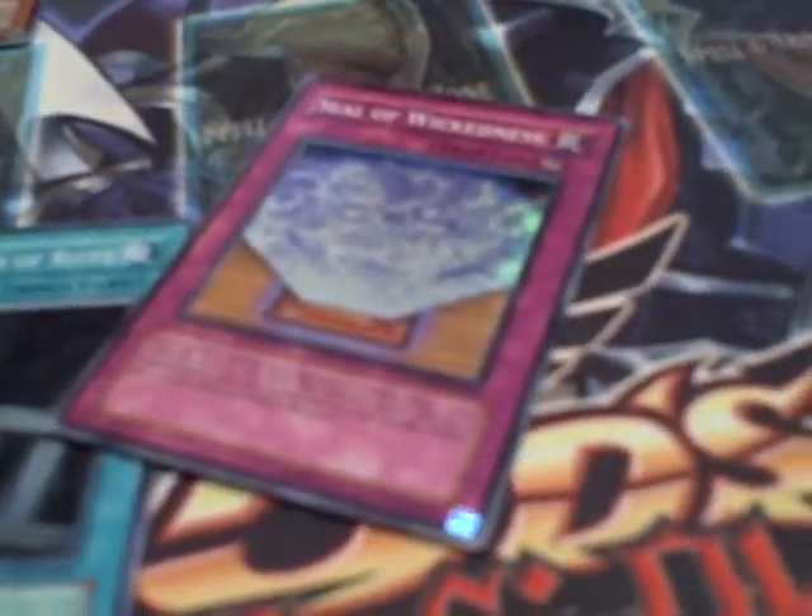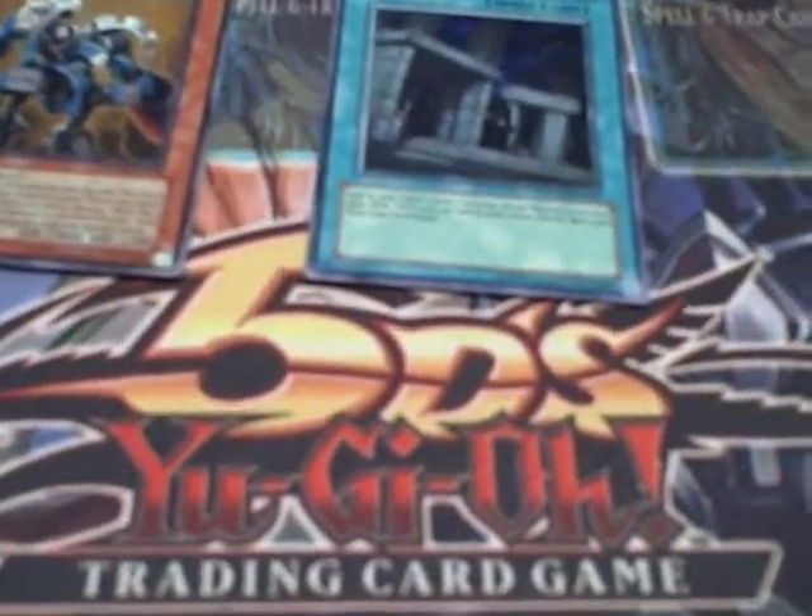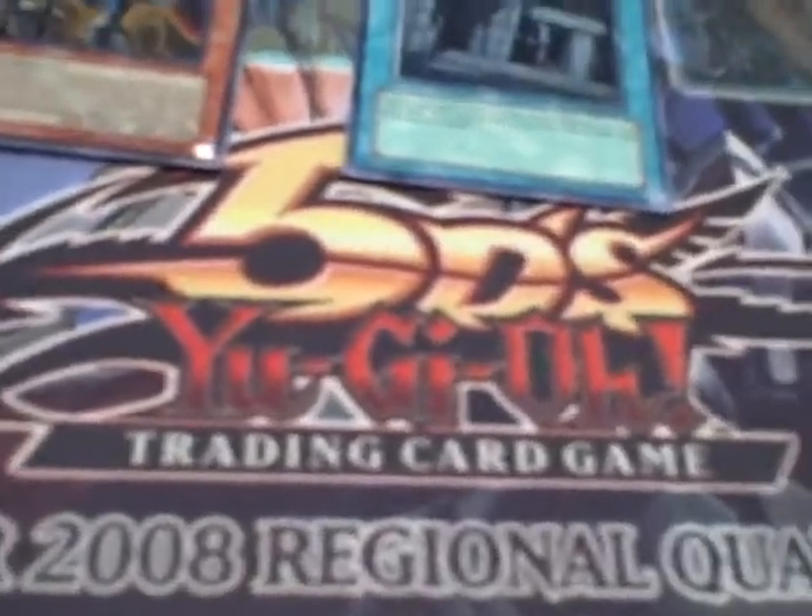I'm pretty sure I pulled all the Fortune Ladies. Alright, here's what I pulled. Ultras, Ultimates, Supers. This is what I pulled — it's all for trade. Explosive Magician Ulti, Kukimiru Maximus Ultra, Max Warrior Super, Seal of Wickedness Super, Preparation of Rites Super, Kukimiru Rook Lord Super, Gateway of the Six Super, Archlord Christia, and some Earthbound Immortal Ultra — probably gonna be around $10. And there's my stack of commons and rares. I hope you enjoyed the video. Rate 5 stars, leave good feedback, make sure you subscribe, and if you guys want to trade for anything, just hit me up with a PM. Alright, I'll see ya.